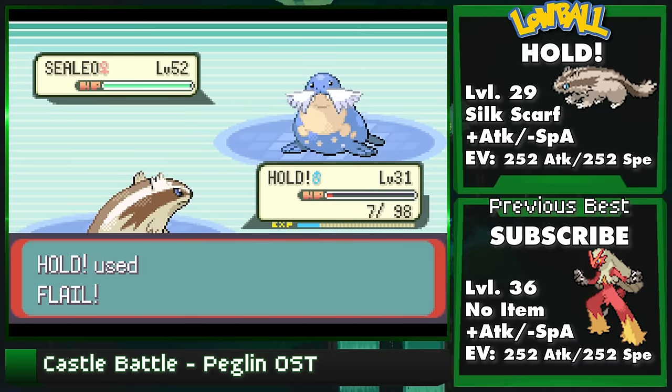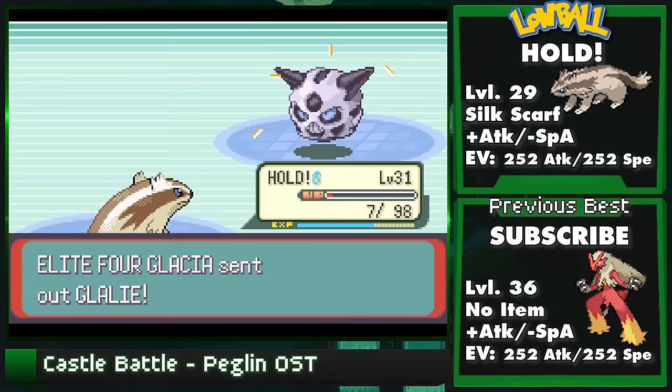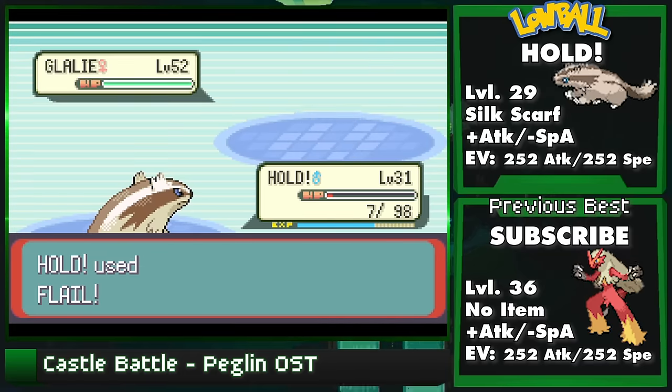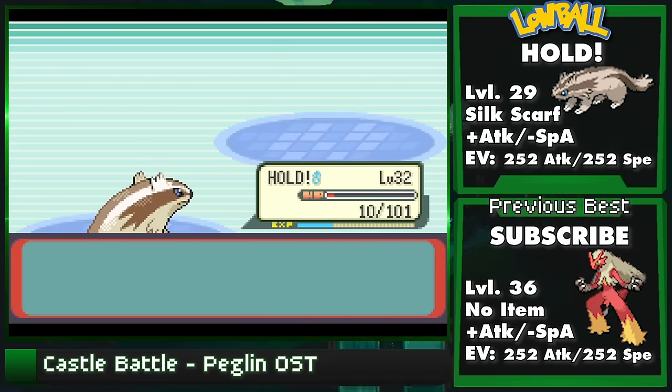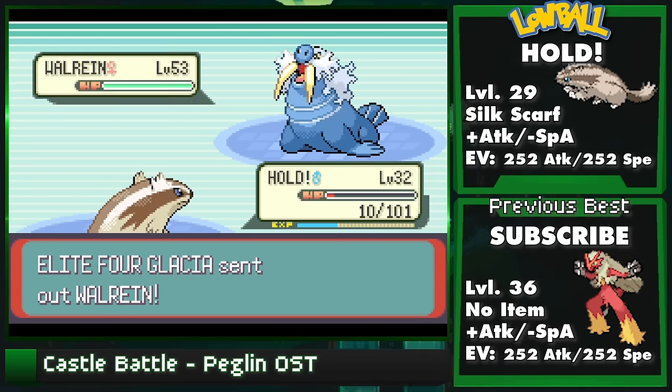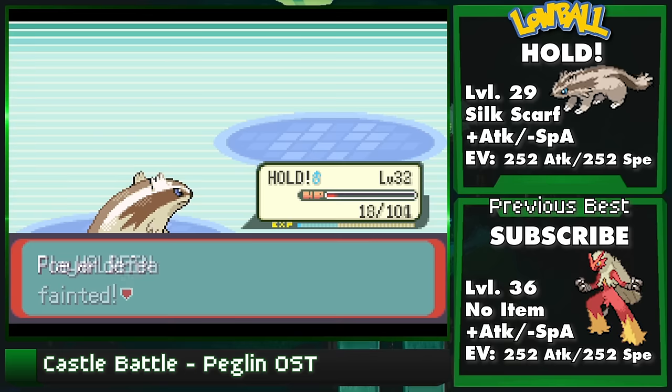With this Eevee spread and level, this is the lowest level we can be while still outspeeding Glacia's Glalie, leaving me with a confirmed. Thanks to Silk Scarf and the badge boost, even at 10 health versus the original one HP, it's a guaranteed kill - just barely. So as long as you get those simple two points of pre-fight damage, this is a guaranteed setup every time.